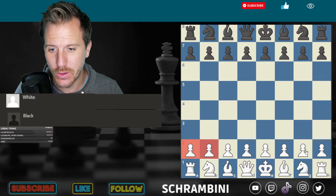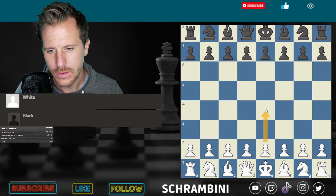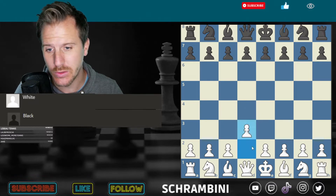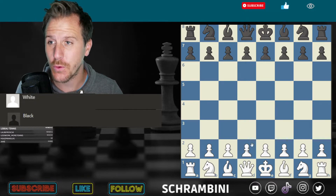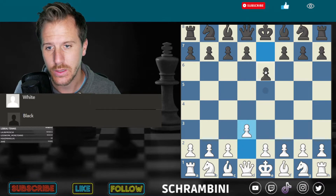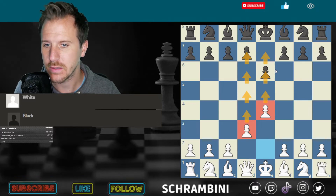We start with the pawns. We have eight pawns in the whole second rank — you say file. The pawns can move two times at the beginning or just one time. You're allowed to move the pawn one time or you're allowed to move it twice. That is only possible for the first time the pawn ever moves. After these two steps, these pawns can always advance one more step at a time.